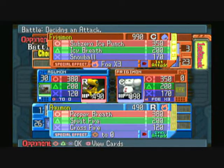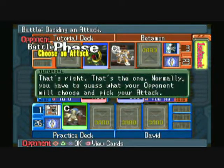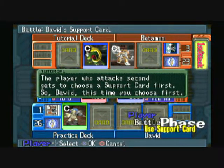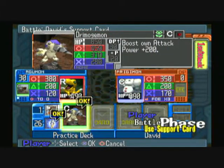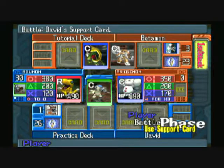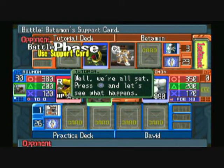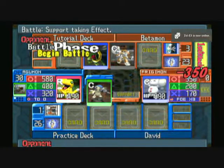He decided to tell us that we use circle, so we use Axe. This part he's just going to show us how the special abilities work. This is the only card we can use as a support card — Dromojomon. Like it says, it'll boost our attack power by 200. But he decides to not use a support card.